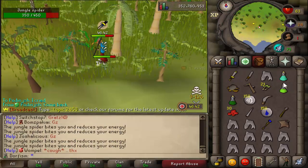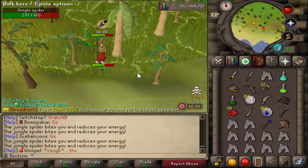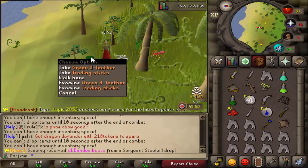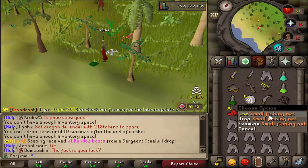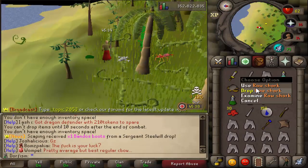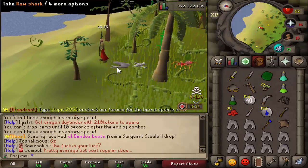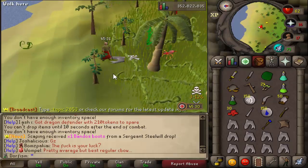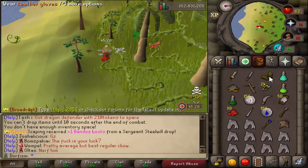Got a small fishing net and trading sticks. Two more spiders to kill. Got some thread and a green dehide - I can actually make some vambraces with this! Going to drop the small fishing net, pick up the thread, and make some vambraces. Look at that - now we've got our vambraces on. Going to try to find a bow somewhere because that might help us out.